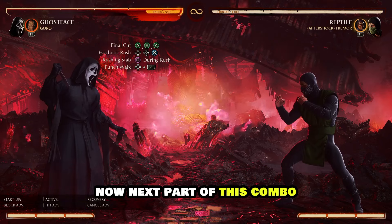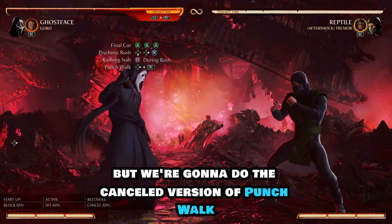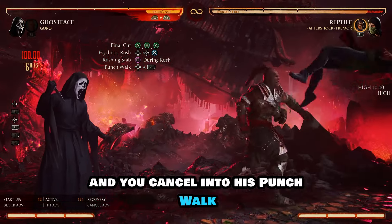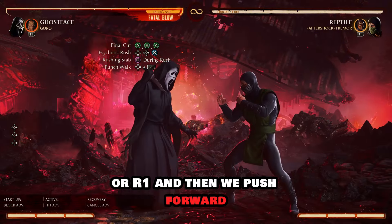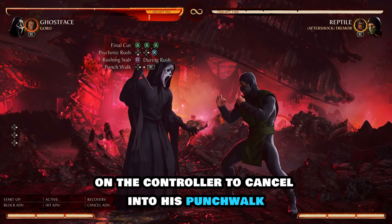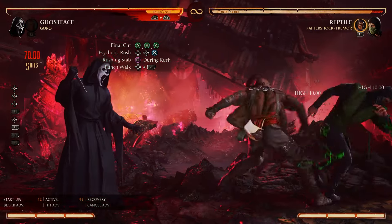Beautiful. Now the next part of this combo we're going to call in Goro with Punch Walk, but we're going to do the canceled version of Punch Walk. That's simply where you call in Goro and cancel into his Punch Walk. How we do that is we call in Goro with right bumper or R1, and then push forward right bumper or forward R1 on the controller to cancel into his Punch Walk.